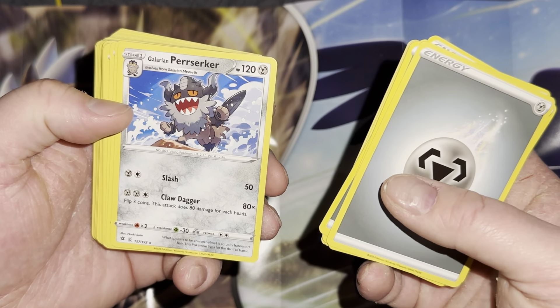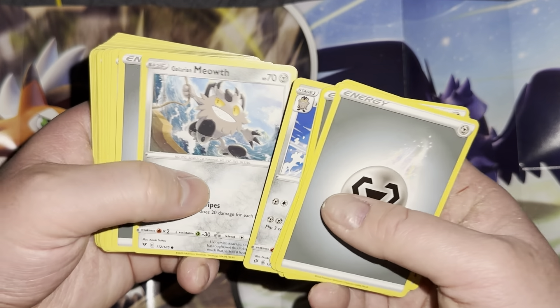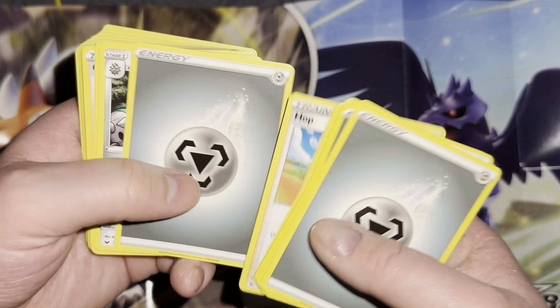This can potentially do a lot — 240 damage if you're lucky, though probably low chances. Then we have Galarian Meowth... Perserker is funny actually, it's just still Meowth. You know what I mean — like the other Meowth turns into Perserker like a lion. Clefki, and they always give you some random energy.